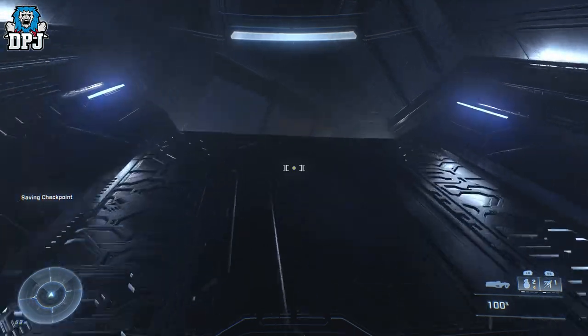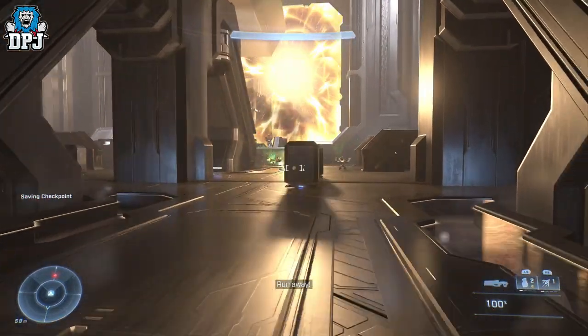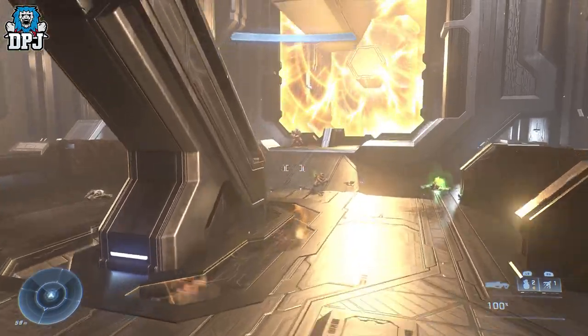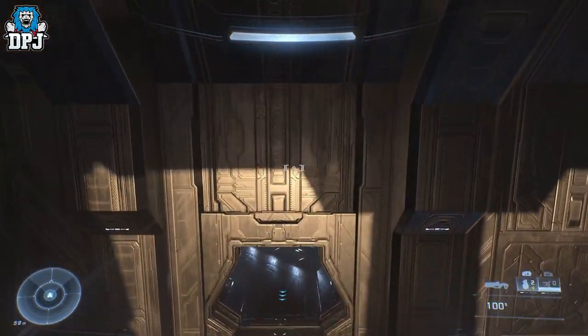This room has a lot of force fields and things like that, so you want to clear it out completely. There are about three sections of the room and you want to clear all enemies. Once you've done that, come back to the start — the entrance of this room — and I'll show you the exact location of where this skull is.